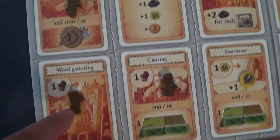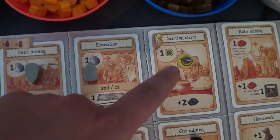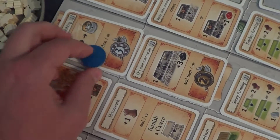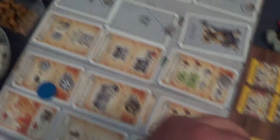I find that Caverna doesn't work that way. Somebody blocks the space that I needed? Oh look, there's wood at that space too — big deal. Or I can just go on an expedition or use some rubies and get whatever I needed anyway. When I initially started reading this rule book, I came across something that really got me excited: you get to craft weapons and equip them to your dwarves, and then you send them on expeditions.